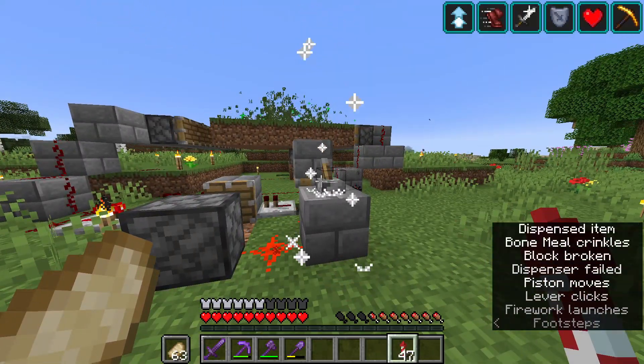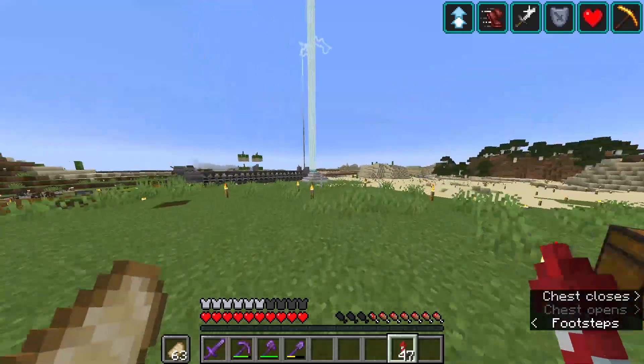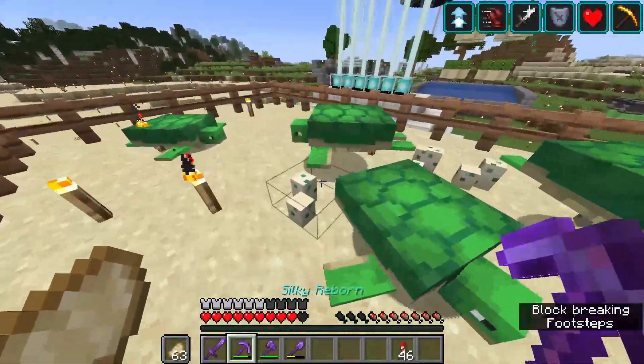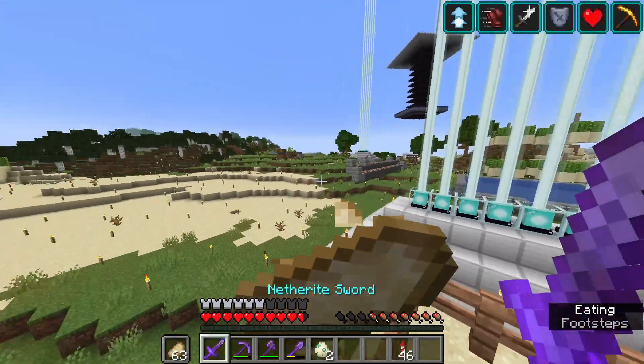We also have a couple of other farms built in this area later on: a flower farm used to get blue dye and other types of dye as well as seeds. We also built a turtle farm here where we bred up a ton of turtles and collected their eggs for the gold farm.